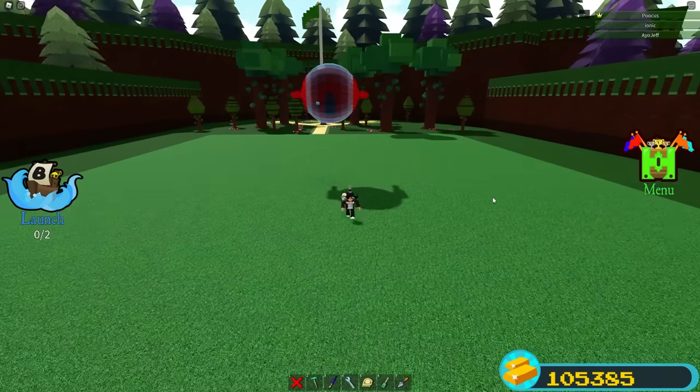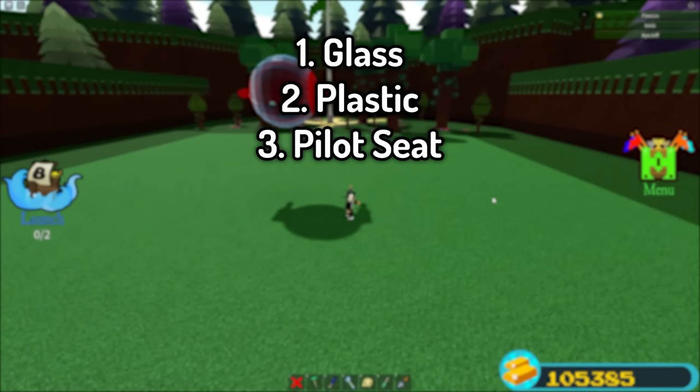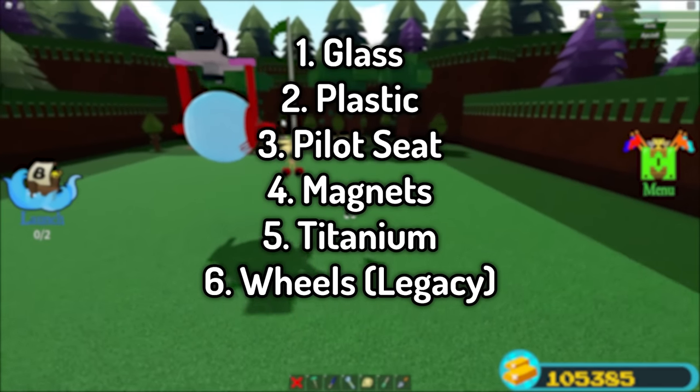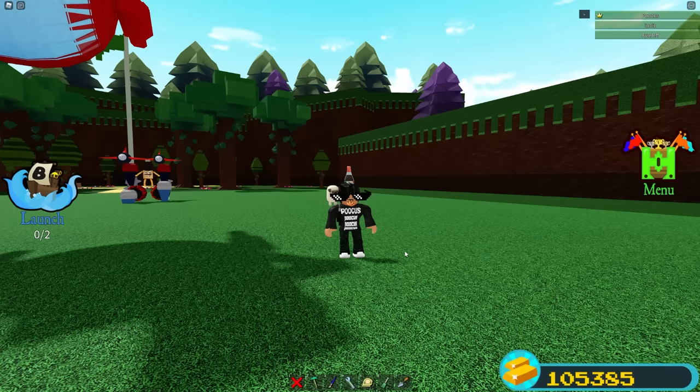Let's jump to the materials. For the materials I used: glass, plastic, a pilot seat, magnets, titanium, and wheels from the old legacy car pack. That's basically it — that's all the materials covered in the build.